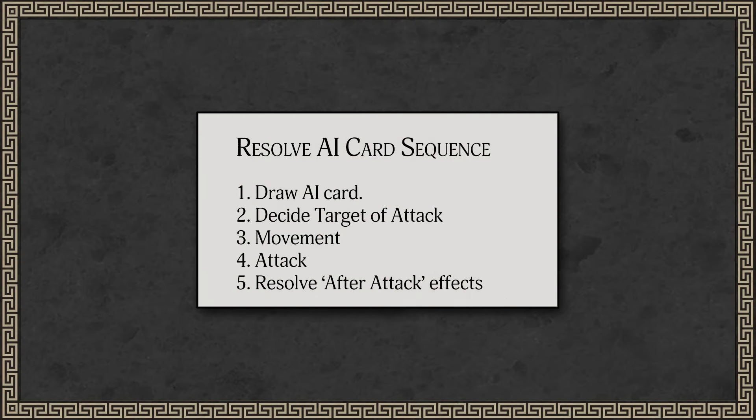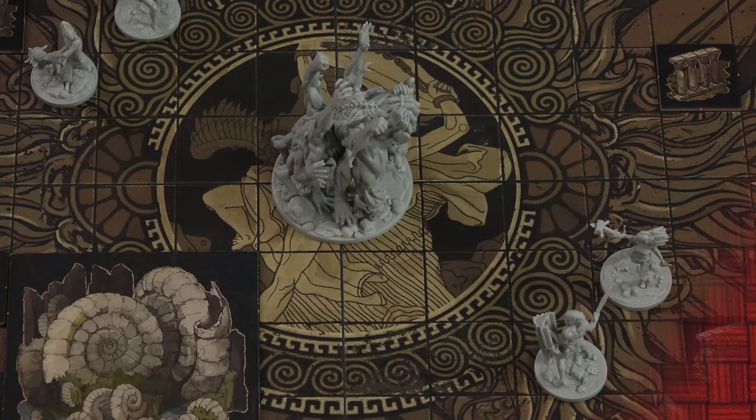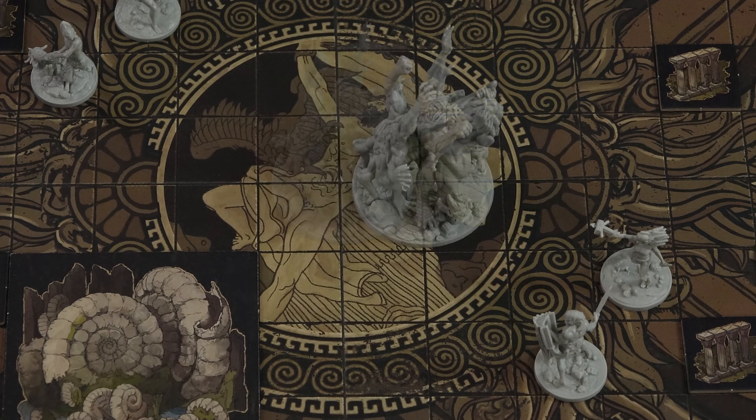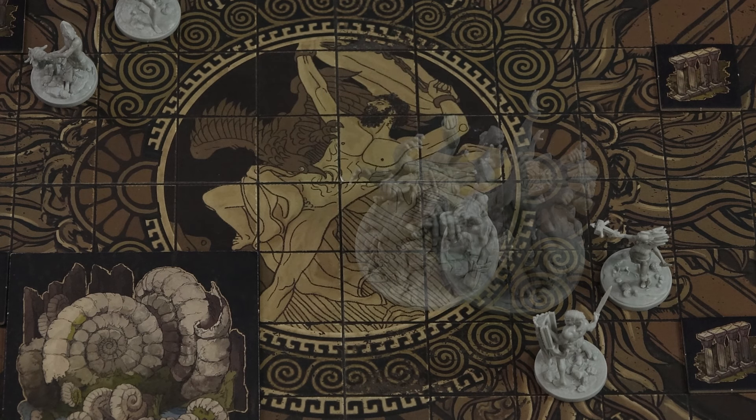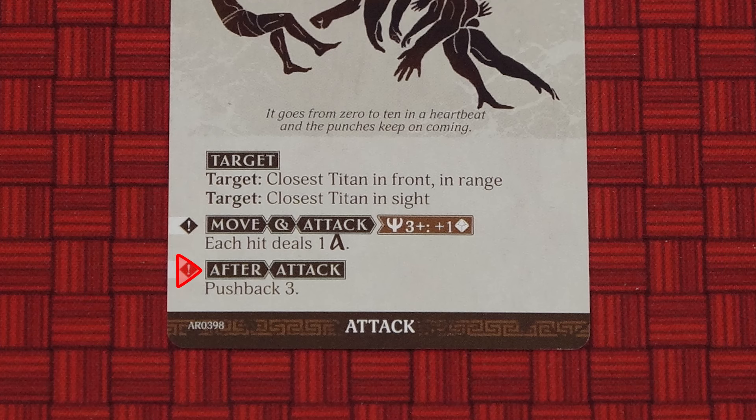Resolving an AI card is a five-step process. You first reveal the top AI card from the deck. Then you determine the target of the attack. Next, you resolve any movement of the Primordial, followed by the Primordial's attack. And finally, resolve any after attack effects if there are any.